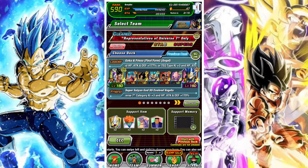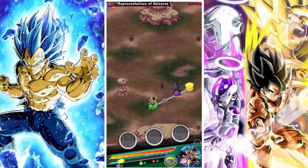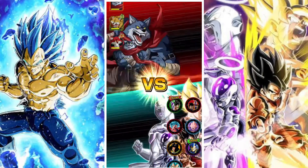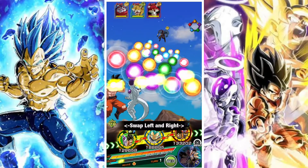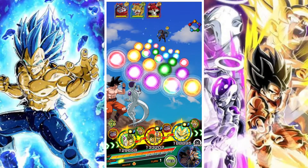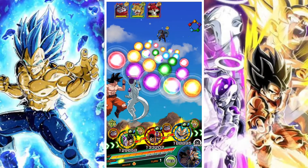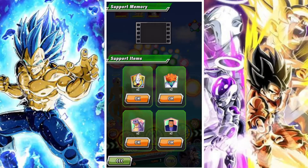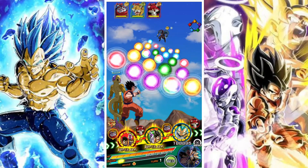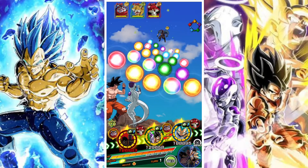G'day and welcome back to another DBZ Dokkan Battle video. In this video we are going to take a look at the INT LR SSBE Vegeta and how he performs in the Representatives of Universe 7 Super Battle Road stage. Here we have Vegeta, paired up with his best partner, the Transforming AGL SSBE Vegeta. We have a couple of supports on rotation, and the unit we've taken is 55% — nothing too crazy, just a standard unit into the Super Battle Road.